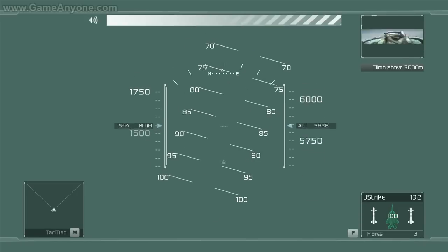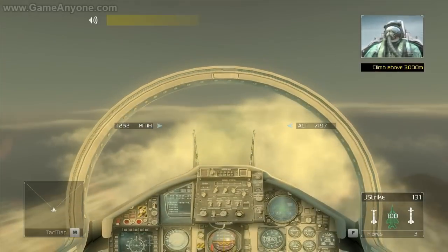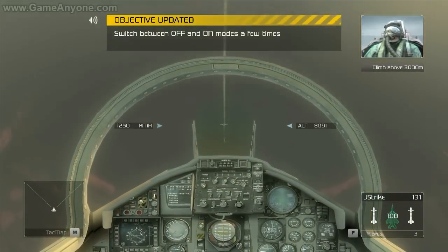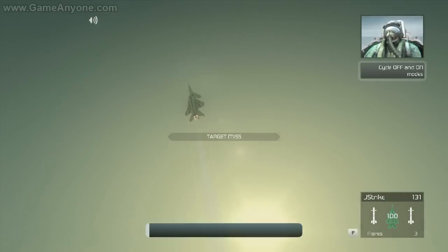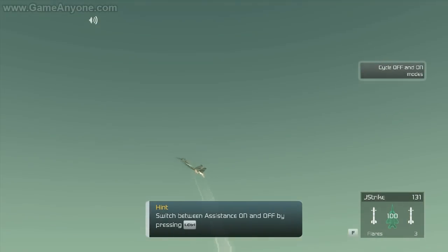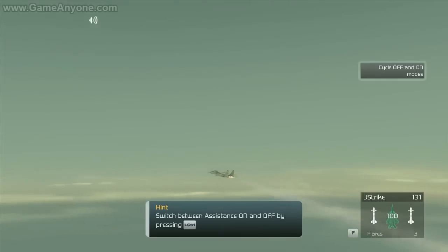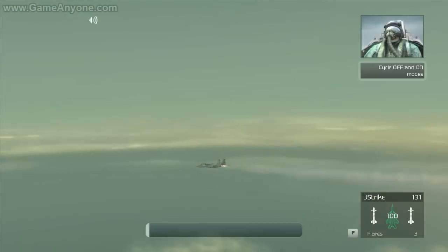All right, let's get started. The first thing I want to go over is how to turn the alpha limiter off and on again. During missions, you'll have the option of switching the systems off. Try cycling the limiter off and on a few times. Turn your limiter off, Crenshaw. We've got work to do.